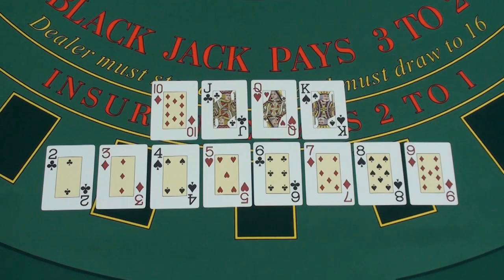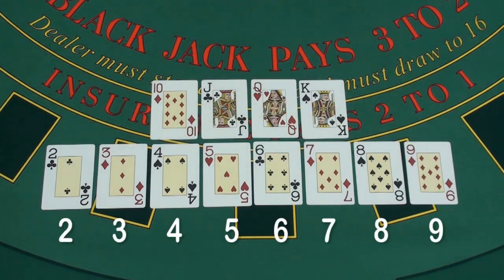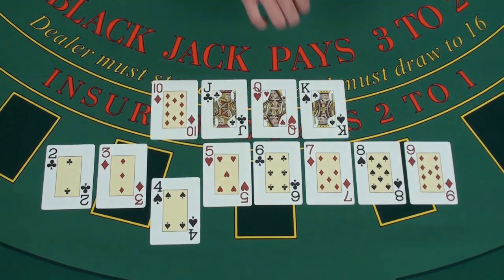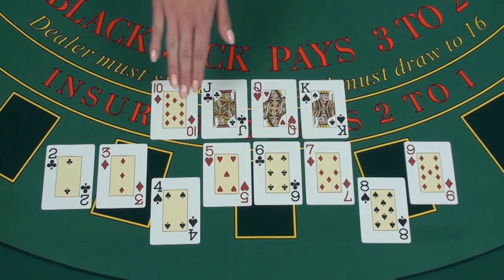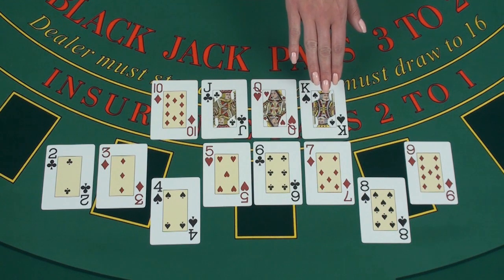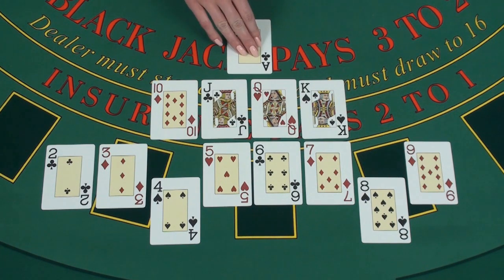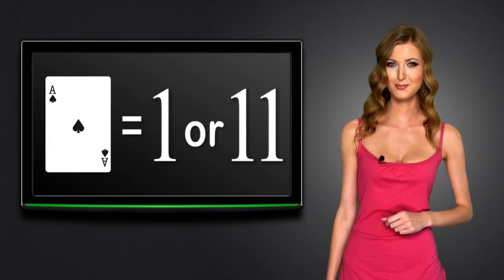The cards in blackjack are valued as follows: small cards from two to nine are valued according to their rank — for example, four is valued as four points and eight as eight points. High cards — tens, jacks, queens, and kings — are valued as ten points. The ace in blackjack has a special value: it can be valued as one or eleven, depending on what is better for the hand.